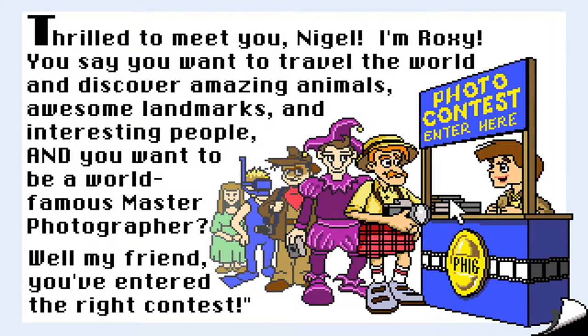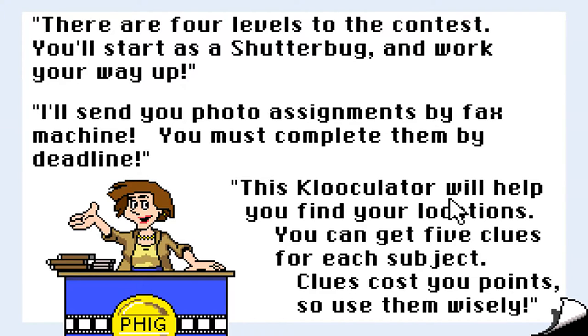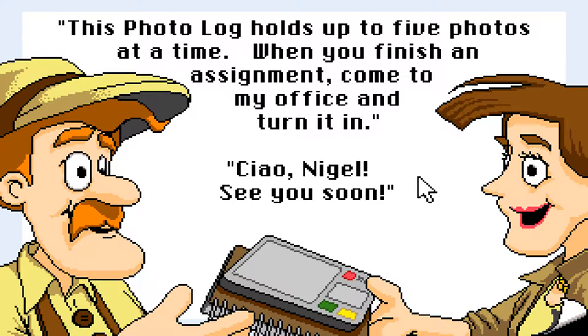There are four levels to the contest. You'll start as a shutterbug and work your way up. I'll send you photo assignments by fax machine — you must complete them by deadline. This clue-culator will help you find your locations. You can get five clues for each subject, but clues cost you points, so use them wisely. This photo log holds up to five photos at a time. When you've finished an assignment, come to my office and turn it in. Ciao Nigel, see you soon!